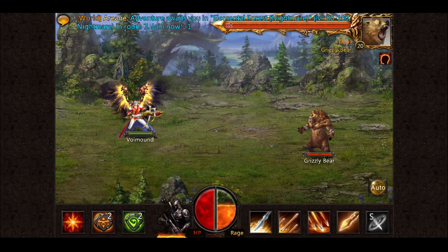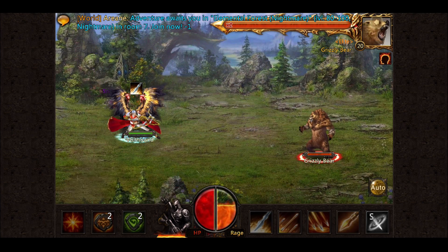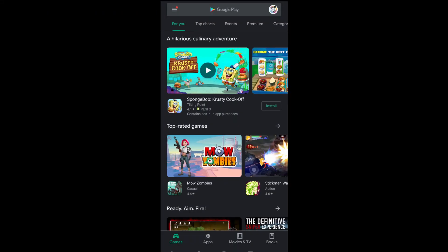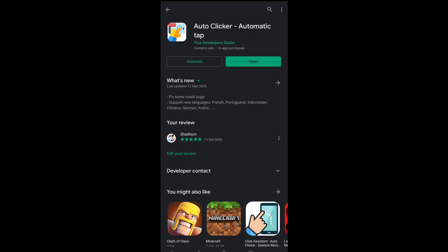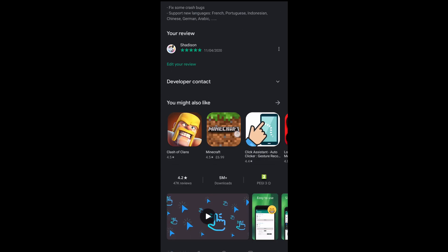For this to work we will need to download Auto Clicker from the Play Store. It is free and you can download it right now. We search for it on the Play Store — it is the first result, and as you can see I gave it a five-star rating because it's really useful.